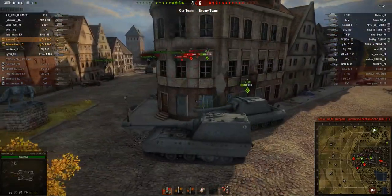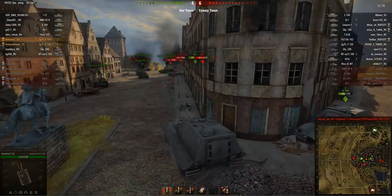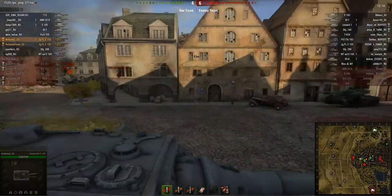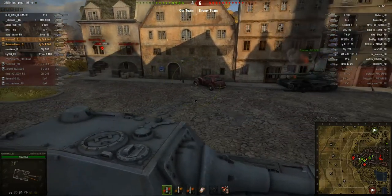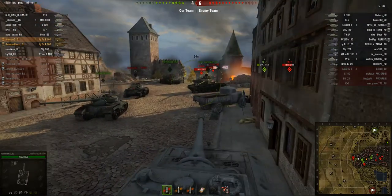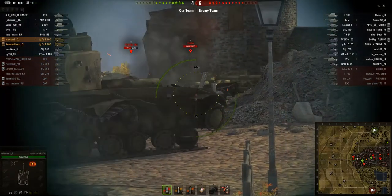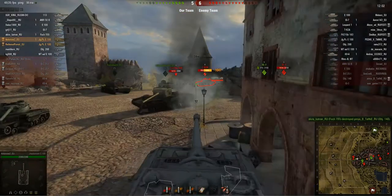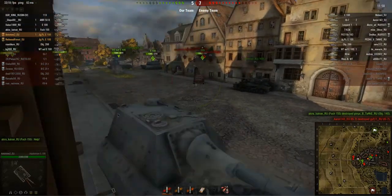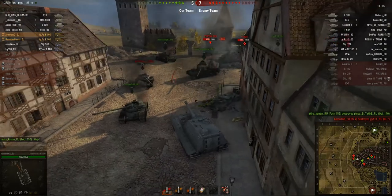I must admit, wasting a shell with 1000 damage potential on a 400 HP target — is that a good choice? But it took a very dangerous gun out of the game, so I guess it was the right thing to do. The amazing thing about this gun is that although it's got amazing alpha damage, the reload time is not that long — not much longer than on the Object 268 — and the DPM is still pretty good. We get a really juicy hit into the T-62A.